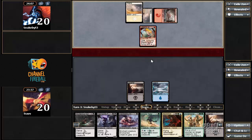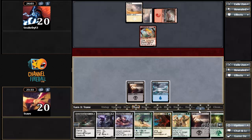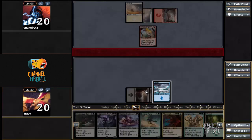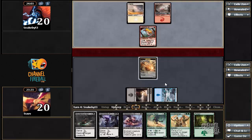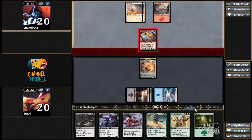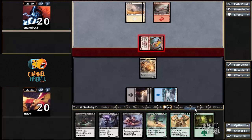Leaping Master — we can take care of that later with Debilitating Injury. We drew a Forest, but right now I would rather play a Morph because then we're not wasting a mana this turn. Next turn we can play Debilitating Injury and Smoketeller, which should put us in a pretty reasonable position. It doesn't appear that we're going to die in the early game, and our hand sets up pretty nicely for the long game.